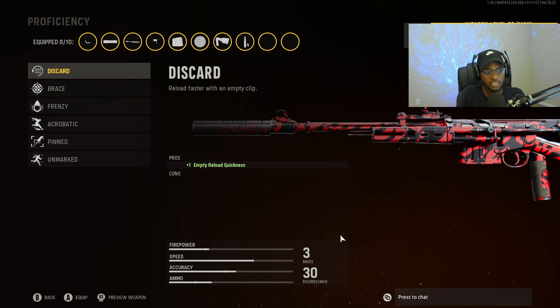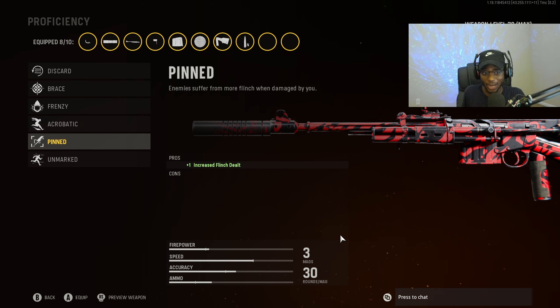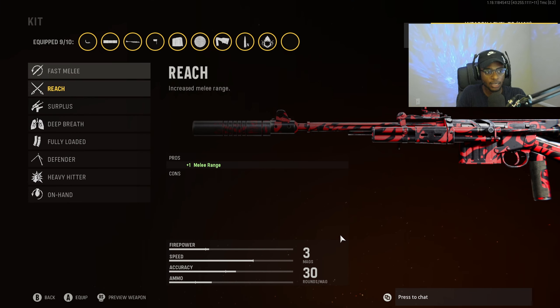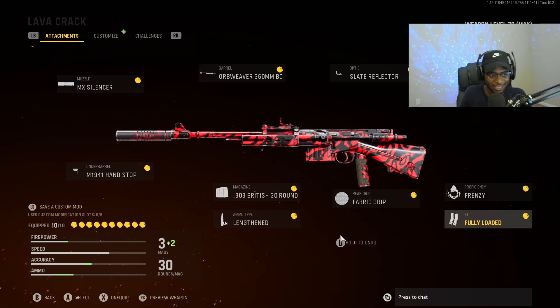For proficiency, there are quite a few options. Frenzy is a great option to stay healthed up and push players in and out of each gunfight, or you can rock Pinned for increased flinch dealt — if you've ever been shot by a player with Pinned, you know how annoying it is throwing off aim assist. For the kit, we are going to rock fully loaded so we can rock the assault rifle from kill one all the way to kill 25 to get that V2 rocket. This is a very underrated and misunderstood AR — you might get your first nuke with it.